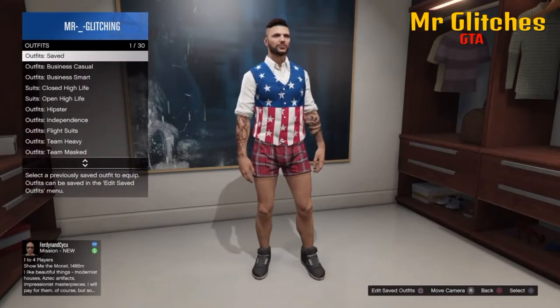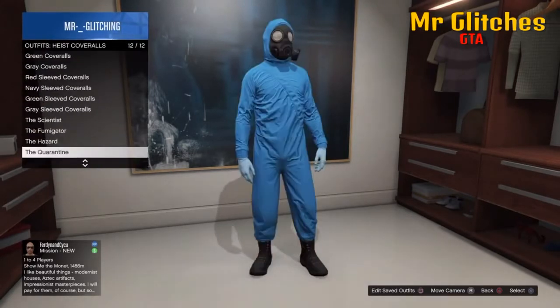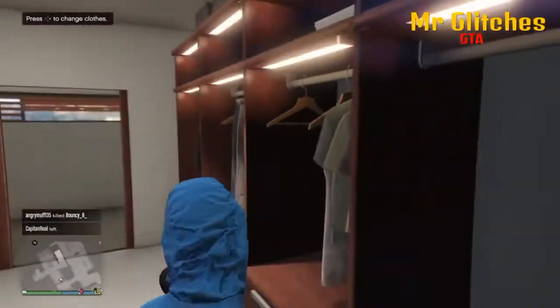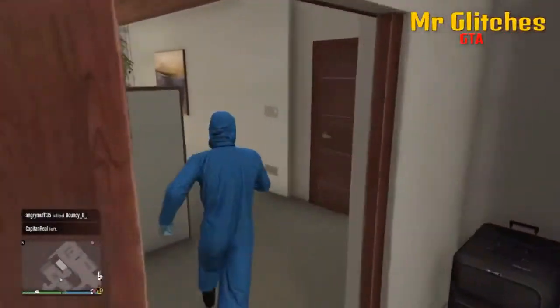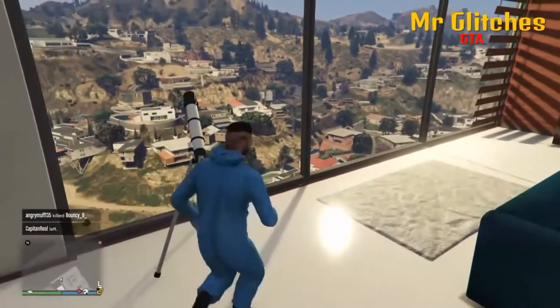After you've done that, you just want to go into the outfits. You might have to go to the clothes store for this if you don't own one. But you need to go into the highest coveralls and you just need to put on a chemical suit. From here, you want to run downstairs and you want to do the hat, masking glasses glitch.